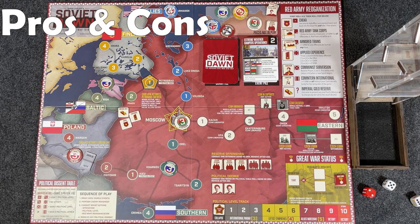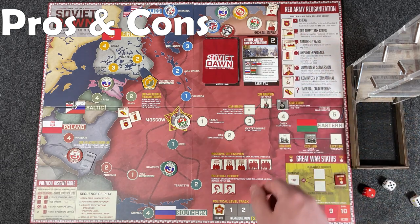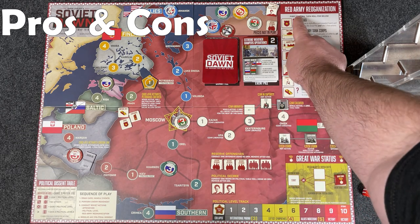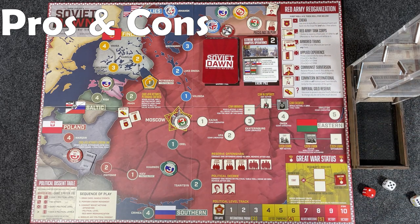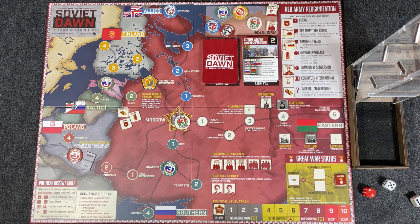We'll start off with my cons first — things I don't like, things I thought could have been done a little differently, a little better, in my opinion. First con: there's a big typo on the board here. Someone pointed it out in my comments. I didn't notice it during my unboxing, but Red Army reorganization — oops — needed another R in there. Not a big deal, except it just seems like that should have been caught pretty easily.